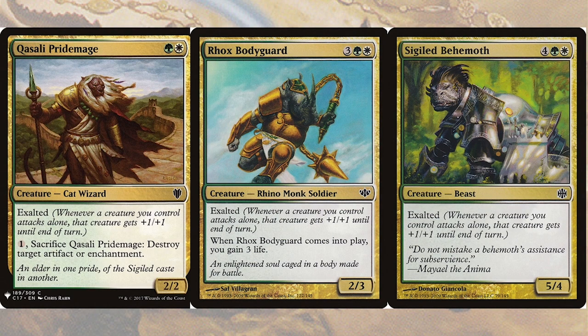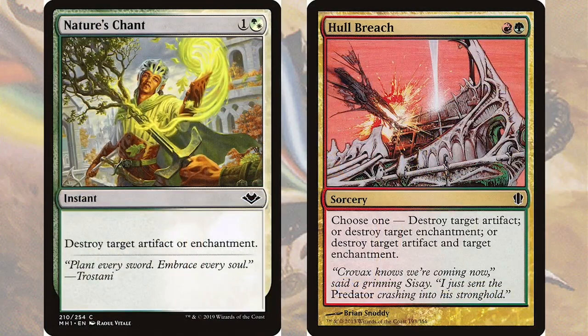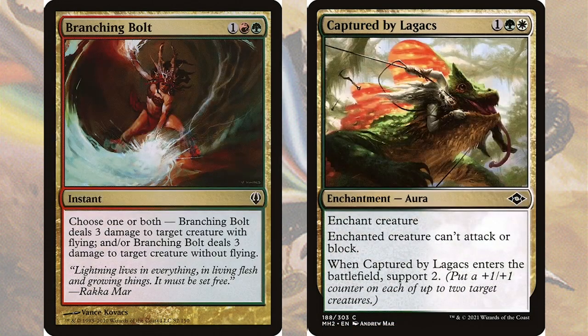We are going to have extra removal at our disposal with Nature's Chant, and best of all, Hull Breach, which can remove an artifact and enchantment for just two mana. For creatures, we can burn two at once with Branching Bolt. Alternatively, we can paralyze an enemy creature while strengthening our board using Captured by Lagax.